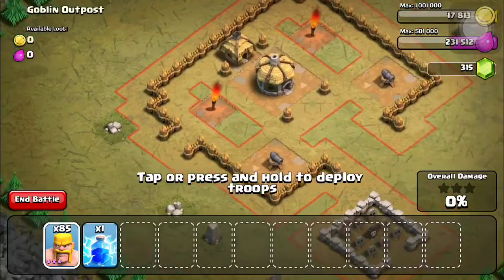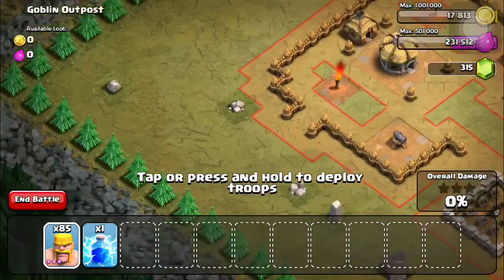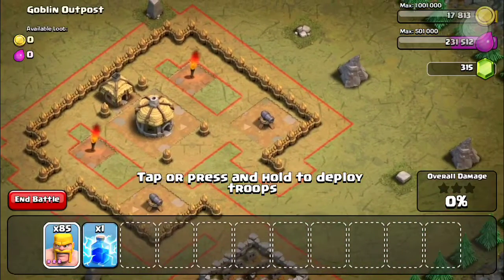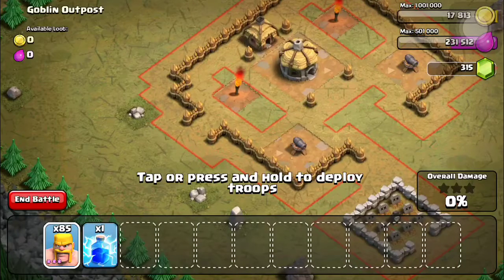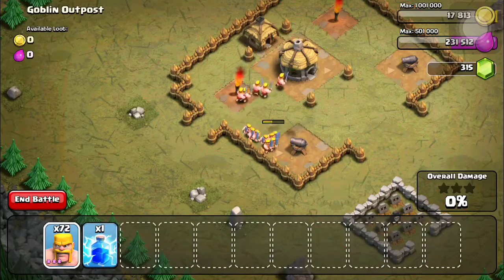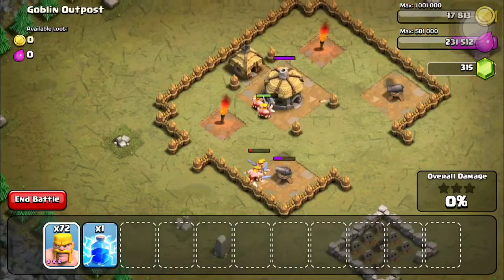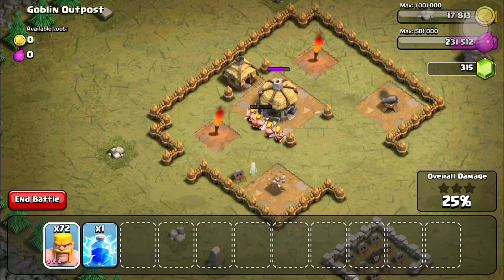You really don't need that many barbarians. Once they go after the cannons — but once you get Giants, they go straight after defense. I had this complete before I even had Giants. I'm gonna put some over here to the side and see if they attack the cannon. As you can see they're going after the cannon, and some of them went after the hut, whatever it's called. That's the thing I don't like about barbarians — they just go after whatever they can handle.